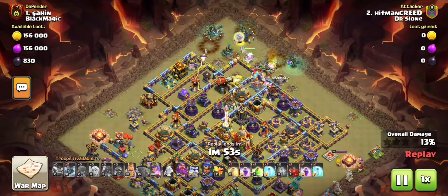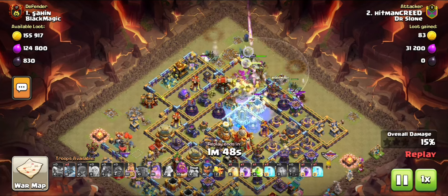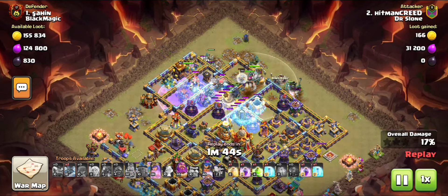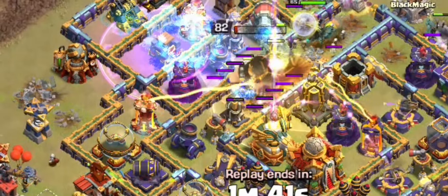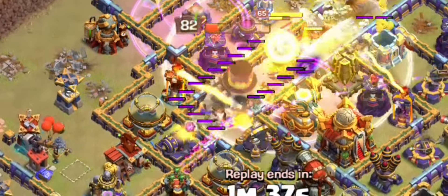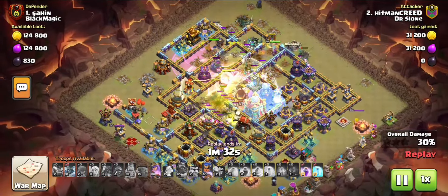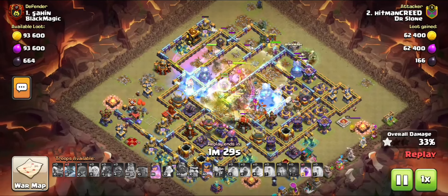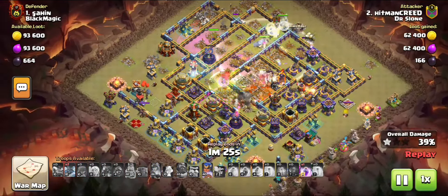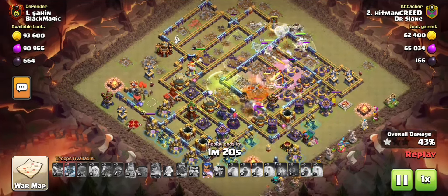Try to put the Witch Golem on both sides so you push in and drop the Barbarian King ability automatically as it goes off. Try to use the Grand Warden ability so the Barbarian King doesn't get knocked down, and use the Healing Spell. Then I freeze the single Inferno — the single Inferno is also a problem. And there we have it, we three-starred it.